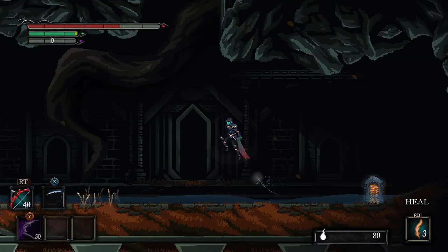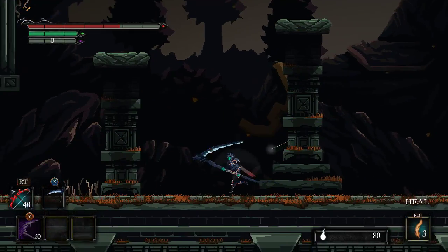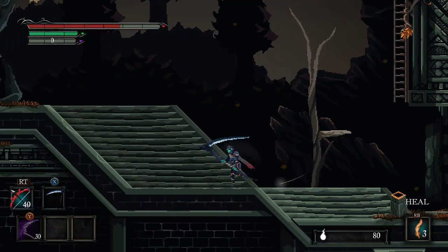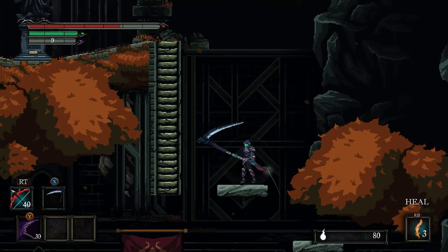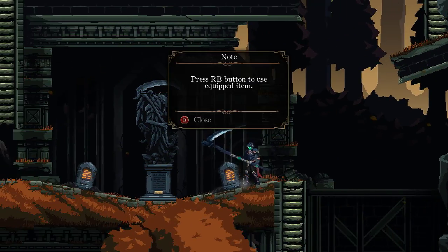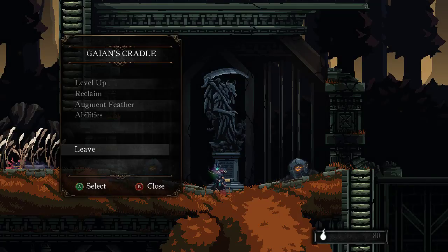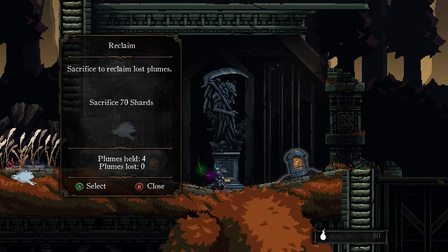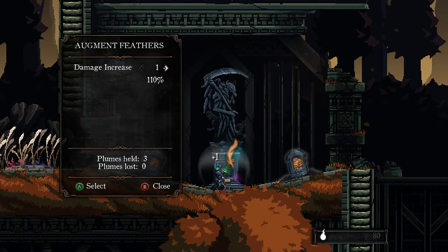Oh, you can't — right. So I'm assuming once I leave through the door it's going to close. But that's like, I can still get down here. Level design might be confusing me a little bit. Press RB to use the equipped item — so I've been here before. I'm going to rest and probably reclaim. Sacrifice to reclaim lost plume — augment feather. Damage increase. So I can sacrifice my feathers to do more damage. Okay, that's cool.